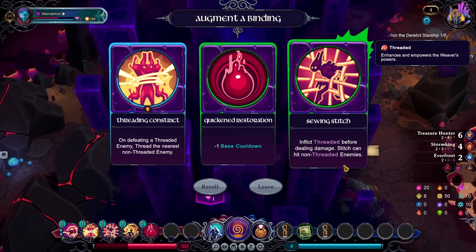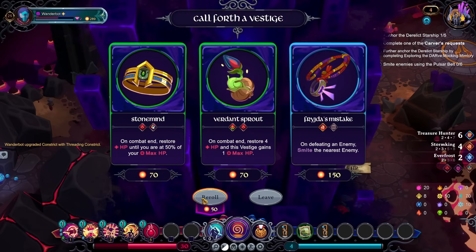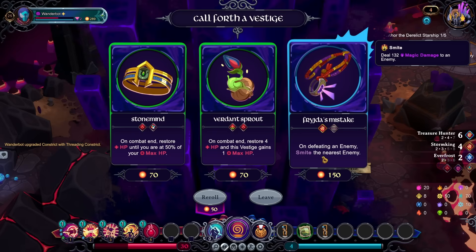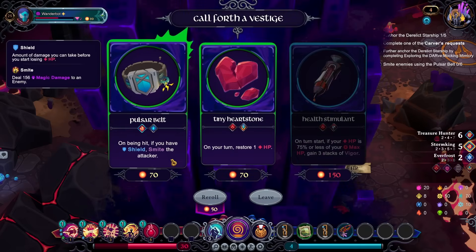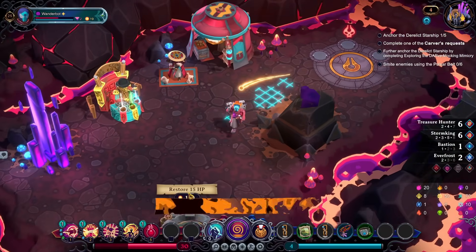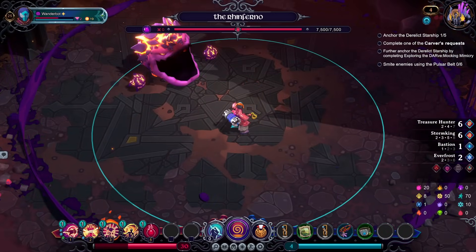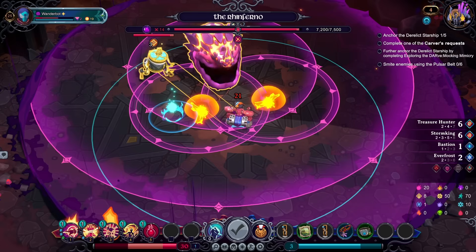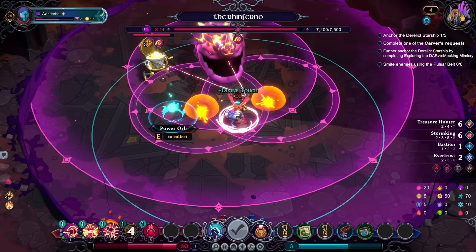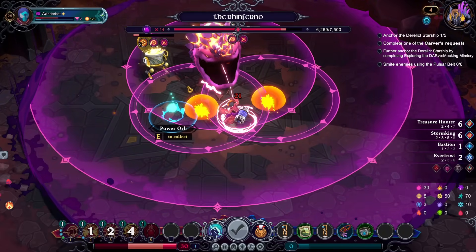Threaded before dealing damage — Stitch can hit non-threaded enemies. So this would actually add extra thread. I think I'll go for Threading Constrict. And we need something particular. Actually, we might just want to grab Frito's Mistake. Reroll. You know what, I'll take it. Because that pushes us up Storm King-wise as well. It's kind of wasteful, and I was hoping for another treasure. Goblin — do we even have those on a boss fight? We do. Let's go.